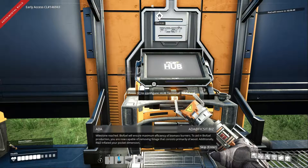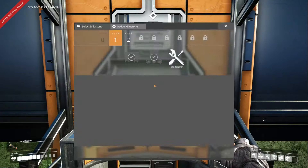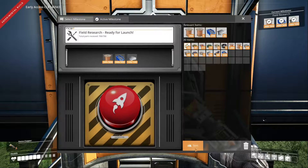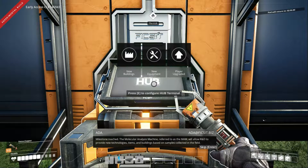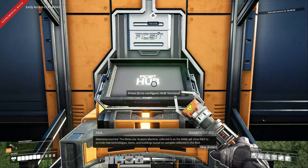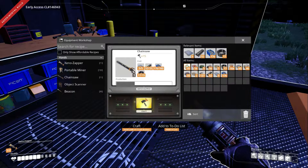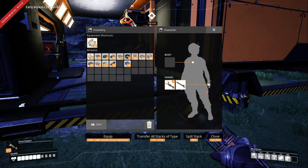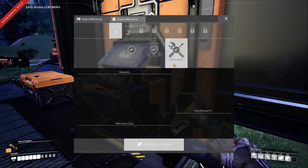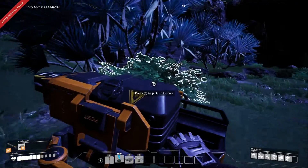Milestone reached: biofuel will ensure maximum efficiency of biomass burners. You are now capable of removing foliage consisting primarily of wood, and R&D has inflated your pocket dimension. Milestone reached: the Molecular Analysis Machine — referred to as the MAM — will allow R&D to provide new technologies, items, and buildings based on samples collected in the field. I'm back — I unlocked a few things. Most importantly, I unlocked the chainsaw, and also unlocked the second pocket dimension. I researched the field so we can make the MAM — I'll unlock it later. I made some solid biofuel.